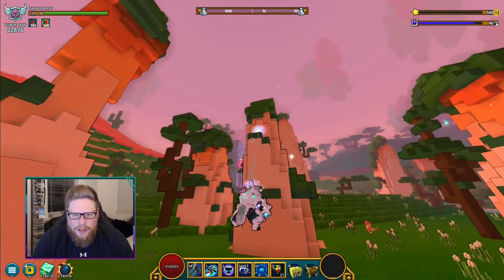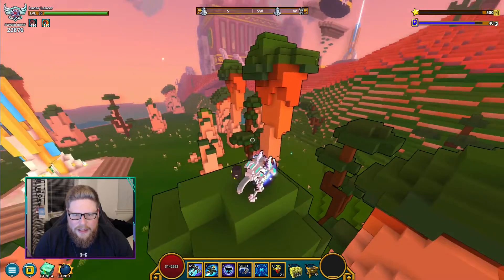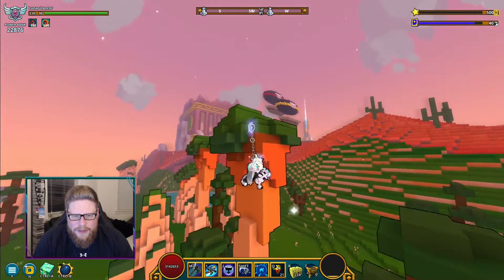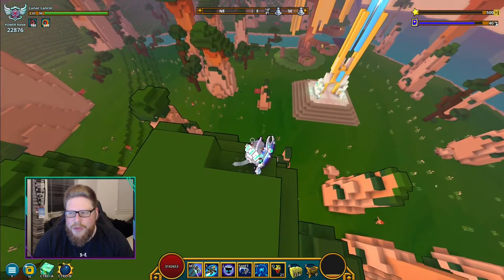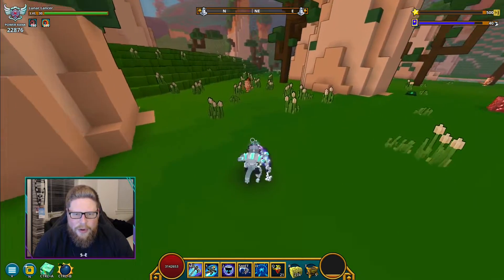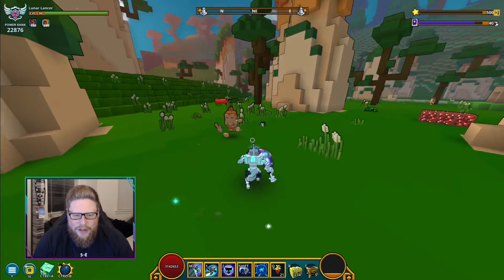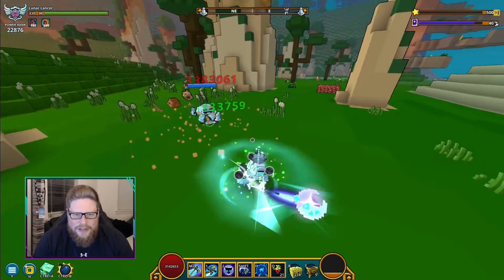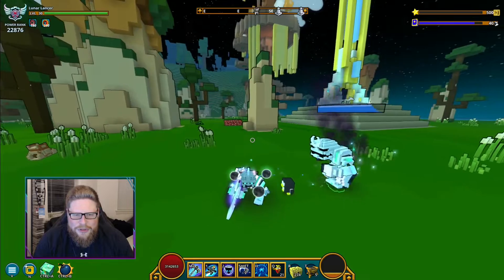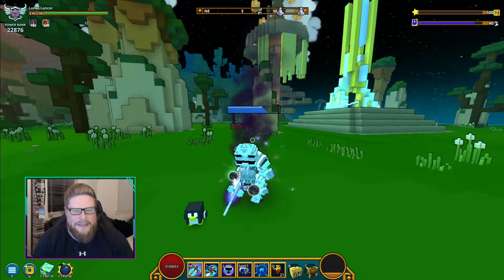So next we've got the grapple hook. In the basic form it's more of a movement tool, but it does deal some damage as well. Let's try it on an enemy — yeah, it does do some kind of impact damage, not too crazy. And there we got a shadow clone once again. That was just the basic grapple — we're used to that. But it gets fun when we get into the Lunar Form or when we're in a leap.